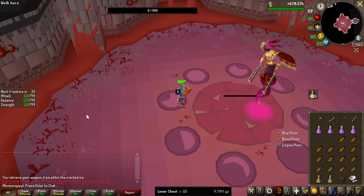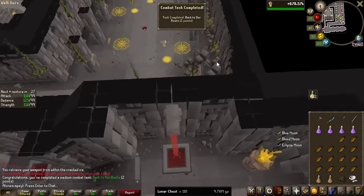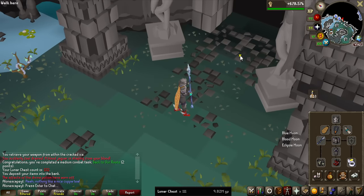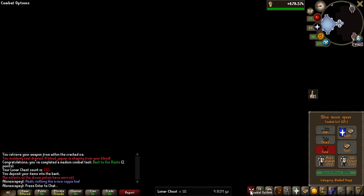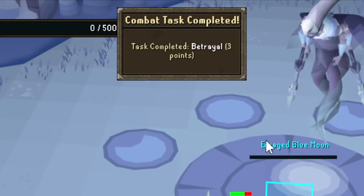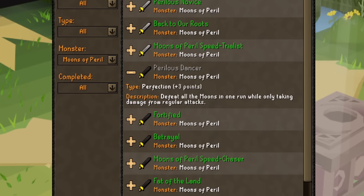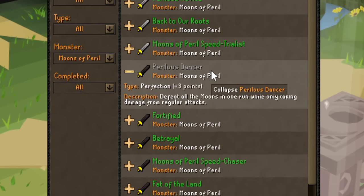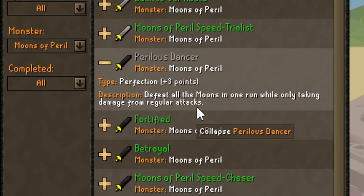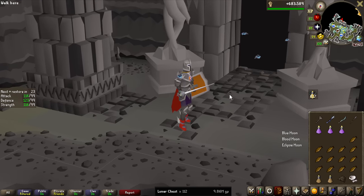We have another achievement done — killing all the bosses with only a Dragon Scimitar. Back to Our Roots, we only have two more to go. Next up, we're going to be killing one of the Moons with a weapon they dropped themselves, so we're going to be using the Blue Moon Spear, which is a magic weapon, but it has some decent melee stats to kill the Blue Moon. This weapon did way better than I thought, and that is Betrayal — it actually wasn't that slow at all. I only had to do one rotation of abilities. We are now down to only one achievement left, and this one is actually very, very tricky: defeat all the Moons in one run while only taking damage from regular attacks.